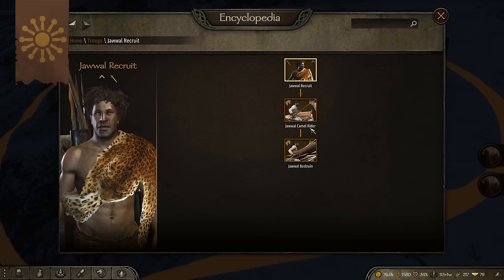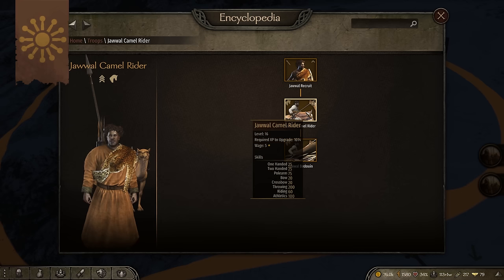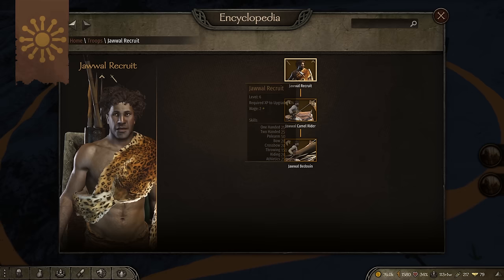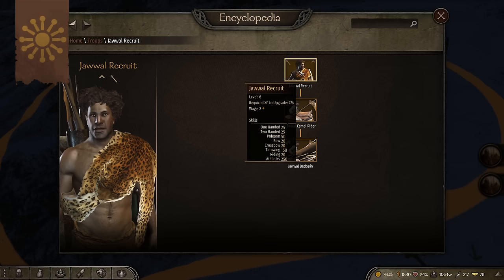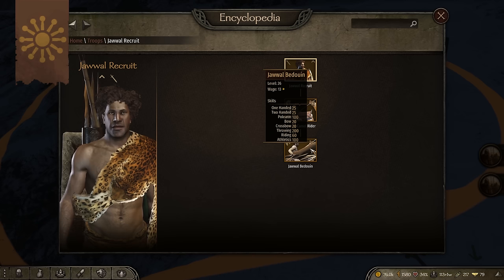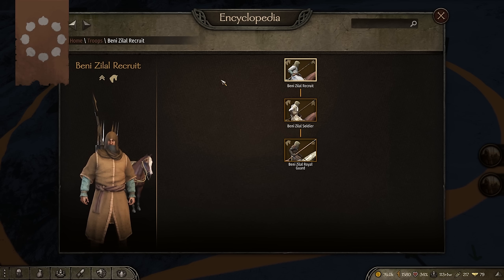Moving south into the Aserai, we've got the Jawal with the Recruit, Camel Rider, and Bedouin. I'd mark these as quite easy — the recruits are on foot with very low armor, and even the Bedouin has very light armor. You do have to worry about their throwing weapons, with 150 throwing and 250 athletics even at the Jawal Recruit level, scaling to 200 in the Bedouin. As overall recruits though, I find these guys to be extremely lackluster. There are way better Aserai units across even the Beni Zalal or the Gilmen, and I think they're totally something you can pass on.